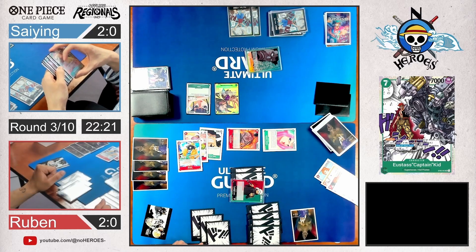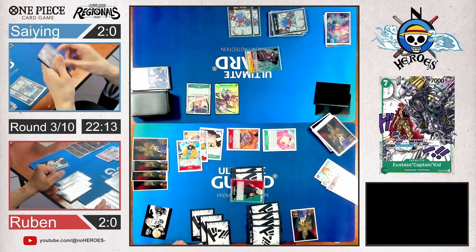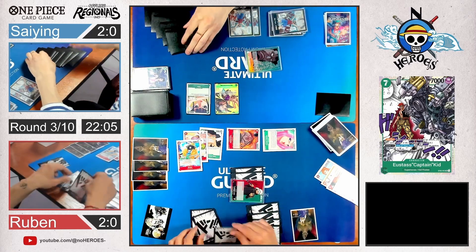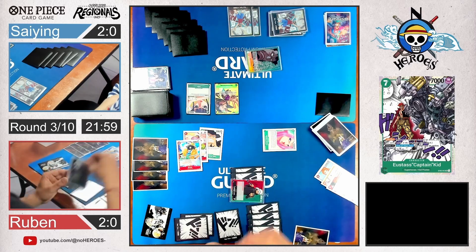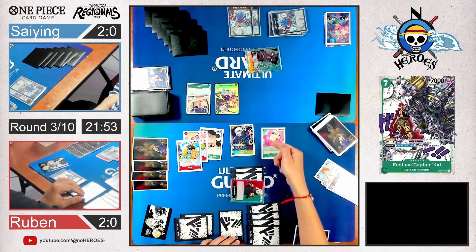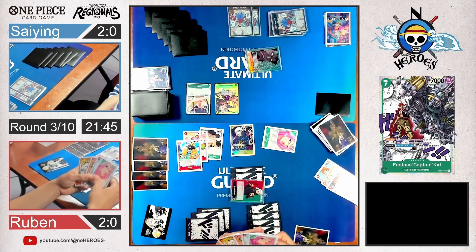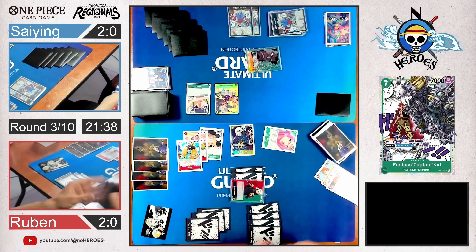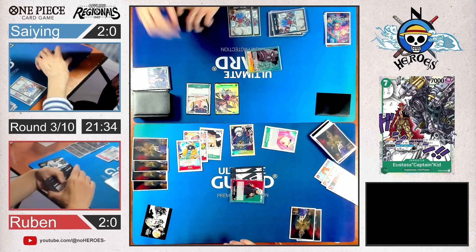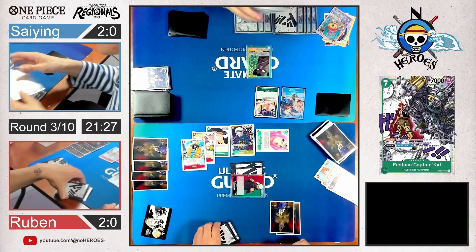Since Kinemon hasn't had that many counters, he will likely take life at this point. He has 2 active Dons — I haven't seen any Paradise Waterfall. He takes the life. He activates his leader's main and shambles Dadan — the 5-cost Law — sets a character with a cost of 5 or less as active. Searches again with Bonnie, activates her main again. And he pulls the Blocker Law — finally, he got him.